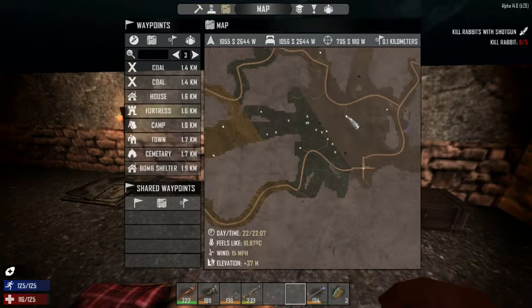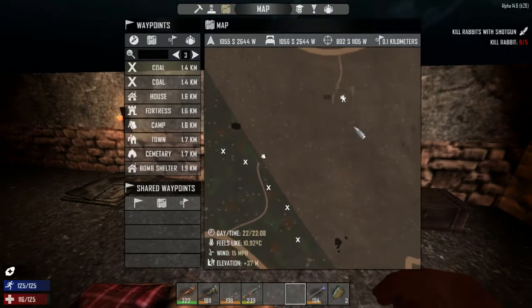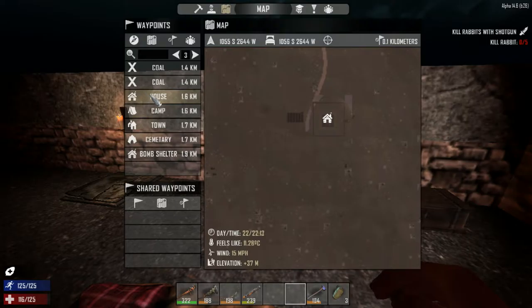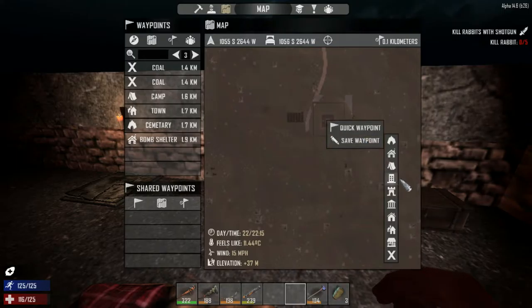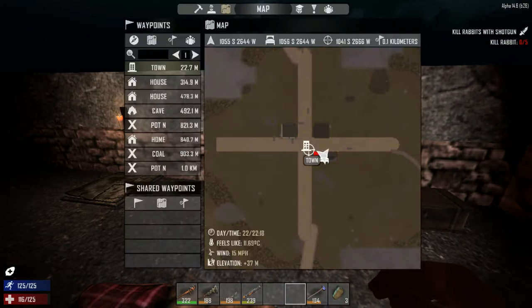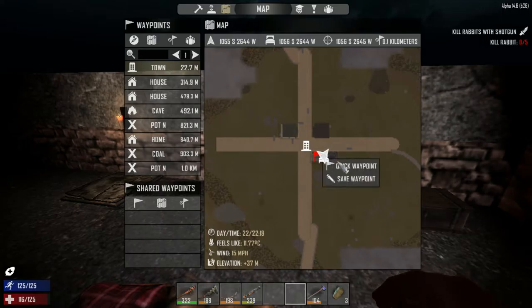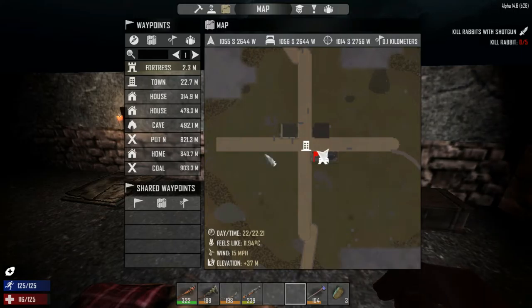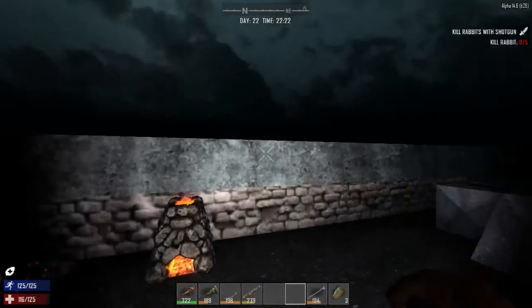Now here we are in nightfall. Let's place our bedroll — bang, this is now our new home! That means the old place is now relinquished. Oh, there's the fortress waypoint. Let's remove this waypoint — we have it as house. Let's right-click and still call it fortress because that's really what it is. Then go out of map mode, right-click on the town — save waypoint, fortress! This will be our next fortress to build.